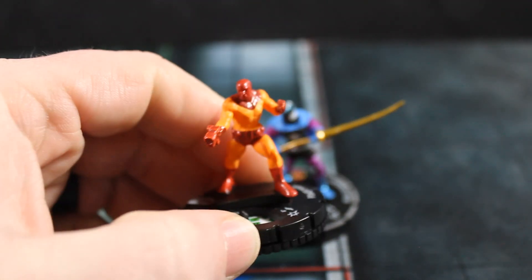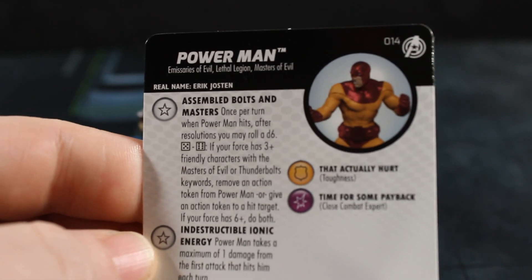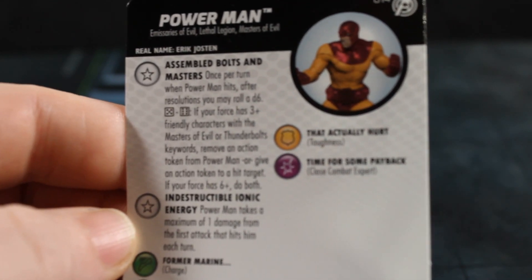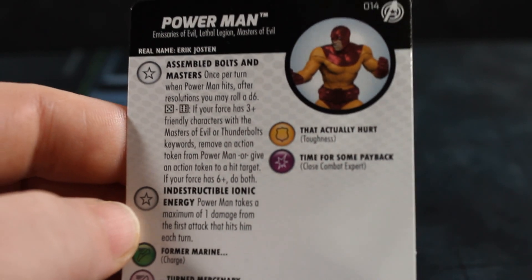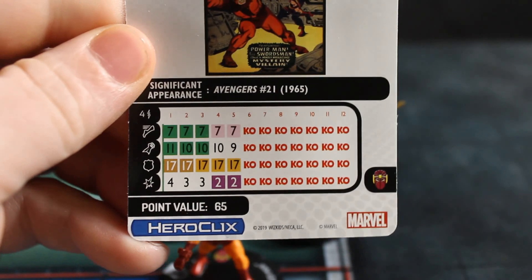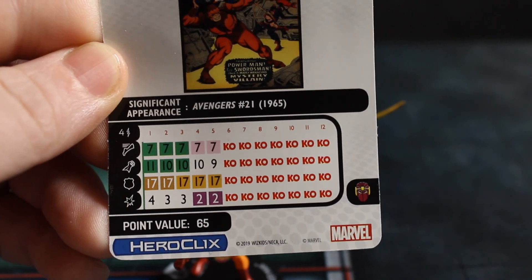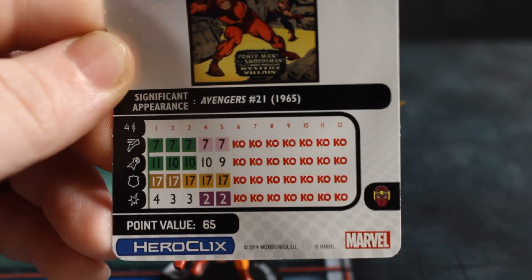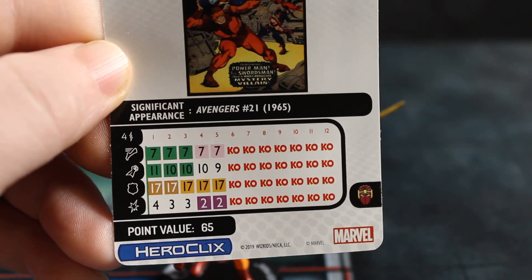Next up is Power Man. He's got Emissaries of Evil, Lethal Legion, Masters of Evil, Bolts and Masters traits. He's got a trait where Power Man takes a maximum of one damage from the first attack that hits him each turn — pretty good if your opponent's running a glass-cannon team attacking only once. He's also got Impervious on top of that, so he can be useful. At 65 points with a heavy object dealing 6 damage, the Masters team ability isn't bad at all.